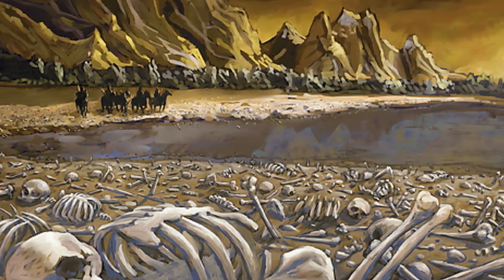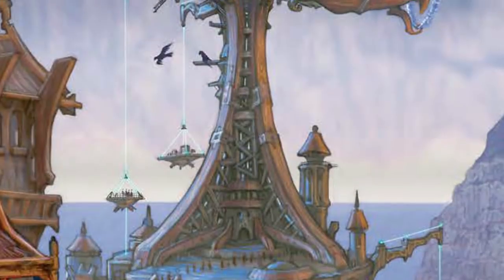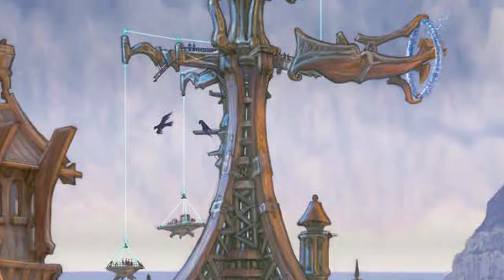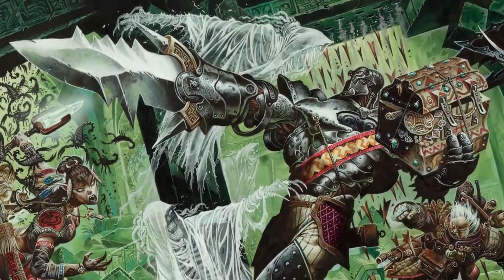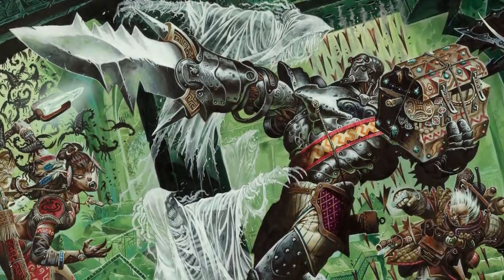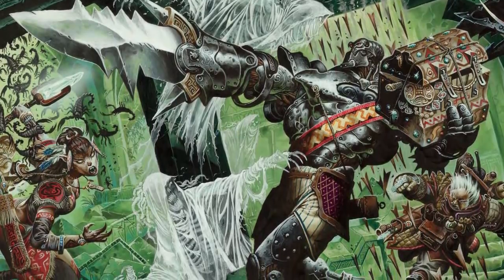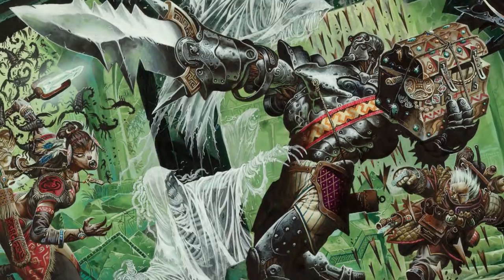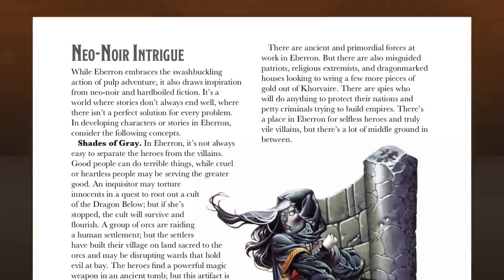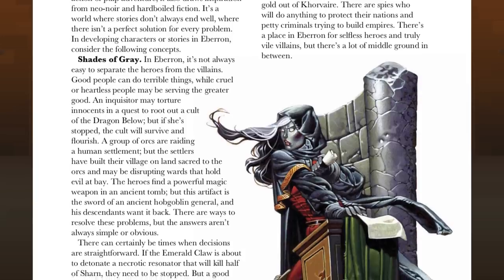As the mist continued to spread, it engulfed the nation whole. As the shadow of the mist lingered over Cyre, fear and uncertainty brought the nations to the negotiating table, and that's how the war ended. The adventure starts two years after the treaty was signed, and your players will have to contend with the aftermath of a century-long war and the grey mist that hung over Mournland, where the nation formerly known as Cyre used to stand.